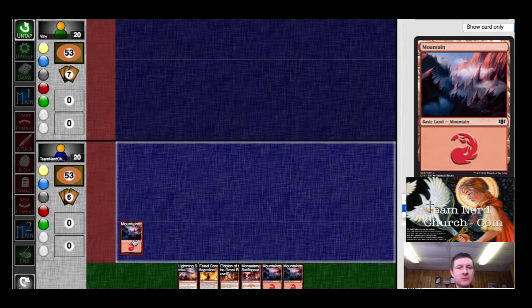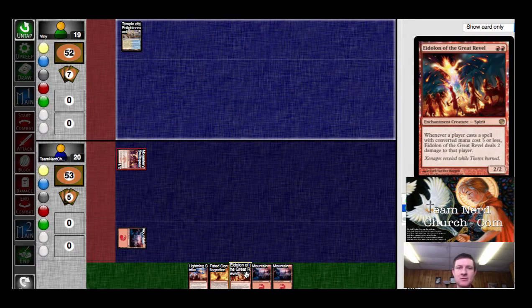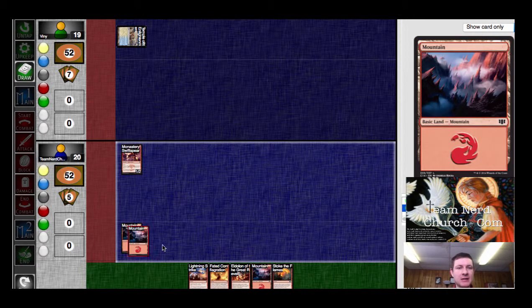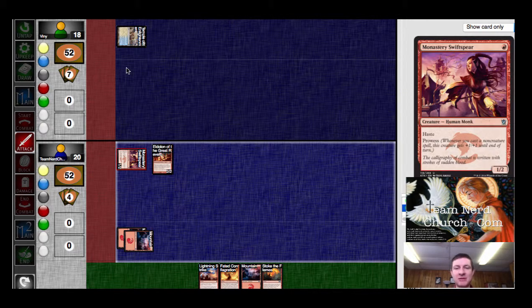Okay, he likes his hand too. So we'll go for the Swift Spear pressure. Next turn he has no play and then I get to Eidolon. Maybe I Eidolon anyway. He starts with the tap land, so I get to Eidolon. I don't foresee anything that punishes me for not holding up the Lightning Strike this turn, because even if he has a creature and then something to put on it, then I get to untap and kill whatever that creature is.